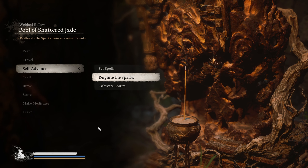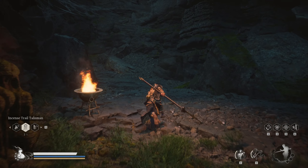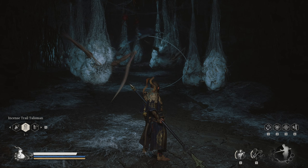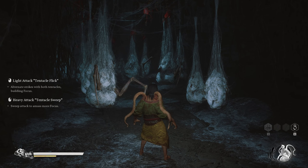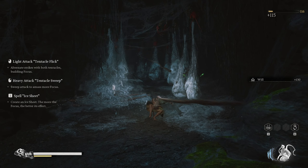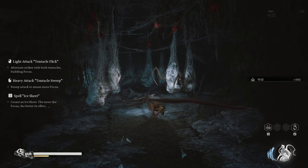You're going to want to be at the Webbed Hollow Pool of Shattered Jade Keeper Shrine in Chapter 4. From the Keeper Shrine, take a slight right and move forward, go around the little bend, and you'll see a bunch of Spider Egg Sacks. When you're standing right about there, transform into Hoar Frost and perform only heavy attacks. This does big area-of-effect damage and you'll slowly take out all of these Egg Sacks. Just slowly step forward a little bit at a time.